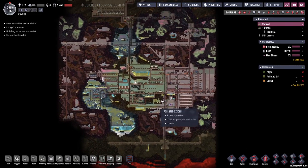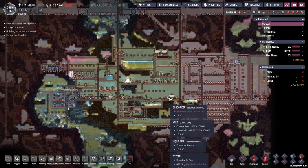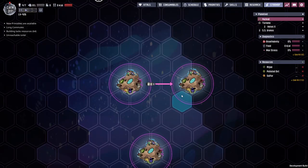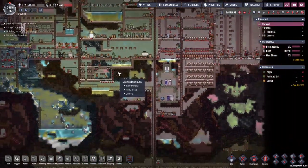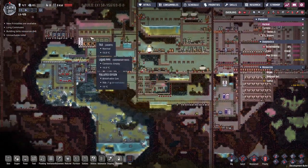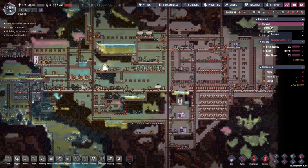Hey guys, welcome back to Oxygen Not Including - Clay's Amazing Space Quality Simulator Extraordinaire. My name is Twitchy and we are on the LV426A cluster of asteroids that we have been inhabiting for a little time now. This cluster includes Yakil, our first and greatest cluster asteroid, where we're producing a whole bunch of oxygen and some food - things are going well.